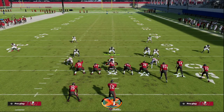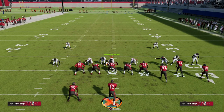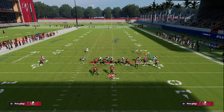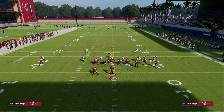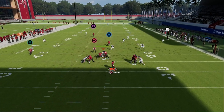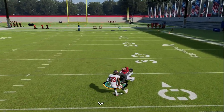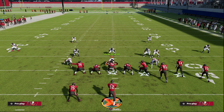That defense would be some type of Cover 2 style with a vert hook, underneath flat, and a deep flat to the bunch side. On the other side they'd probably run a double flat, leaving only one player in the middle of the field, which makes it really hard for their user. Then you can hit them with something like Verticals or Bunch Trail to attack the defense. Bunch Trail is probably the best Cover 2 beater in Madden 23 — it splits the safeties every single time.